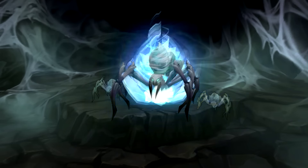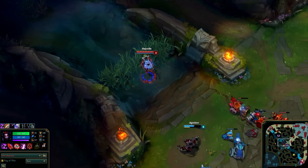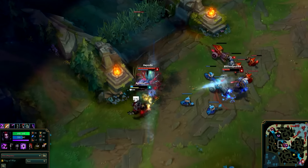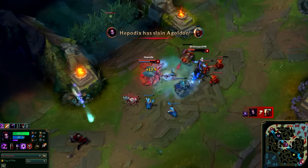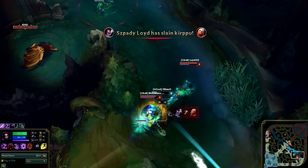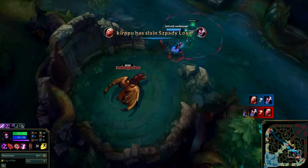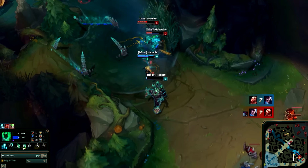Elise is a jungler who can be really devastating, similar to Nidalee, as Elise is able to transform into a spider and back into human form. Her jungle presence is good because of her spider form that also spawns small spiderlings to tank some of the damage, and with six total abilities plus transforming, there are no real issues taking those neutral creeps down.